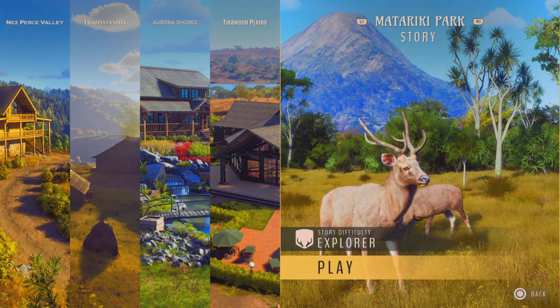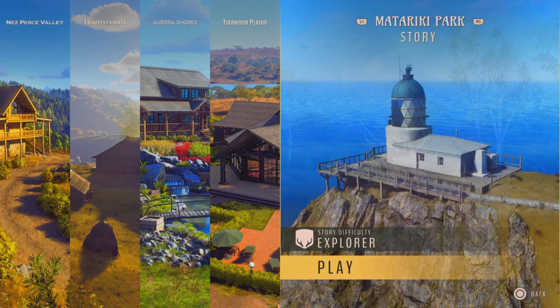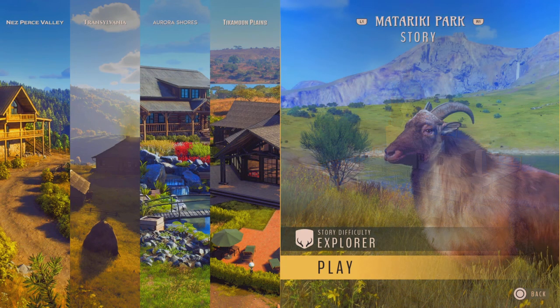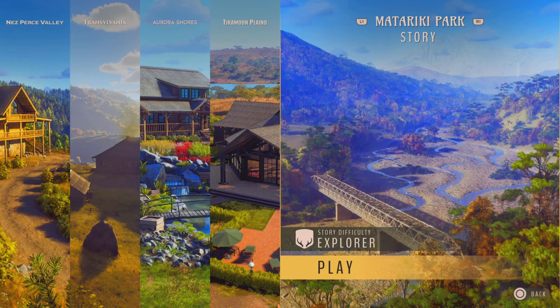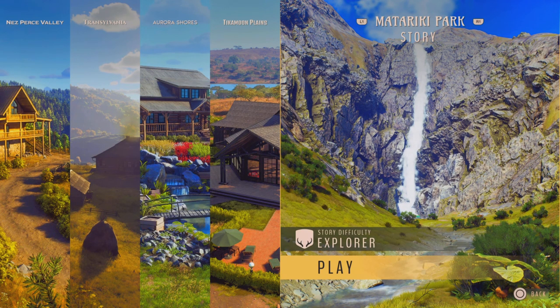On the new map we got chamois, European hare, European rabbit, fallow deer, feral goat, Greenland goose, helmeted guinea fowl, Himalayan tar, pheasant, red deer, Rocky Mountain elk, wild boar, wild duck, sambar deer, sika deer, and white-tailed deer.